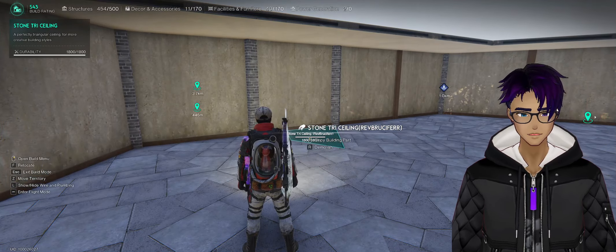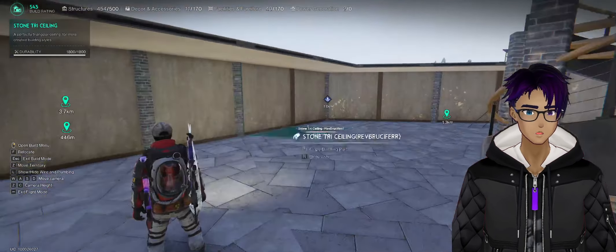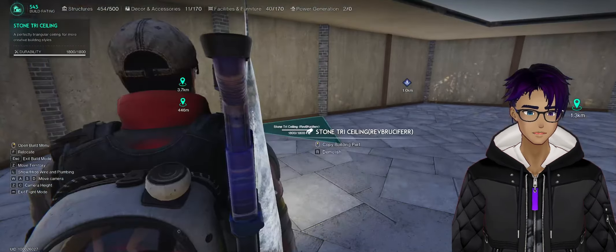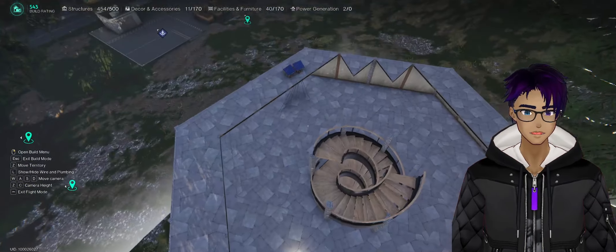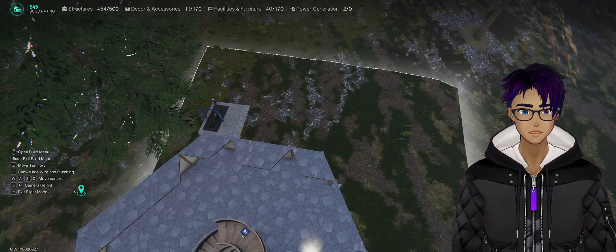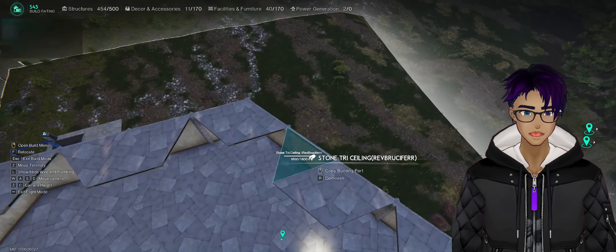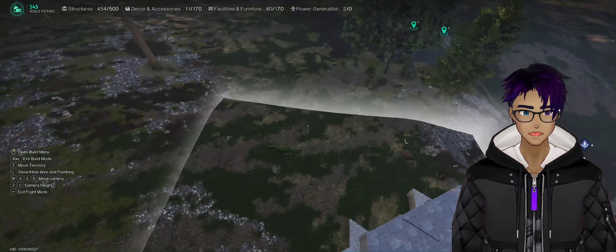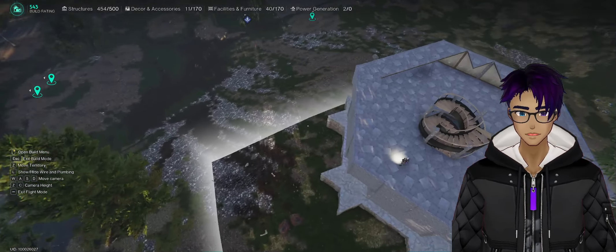This mode is amazing for base building. You hit Tilda and your camera is now free. You can hit Z and C to go up and down, which is great. It's a way to see how high you can go with your base — this is maximum height. You can quickly fly up and see how big everything is and see the totality of your territory claim.